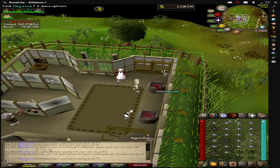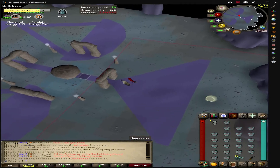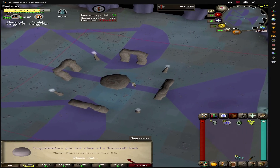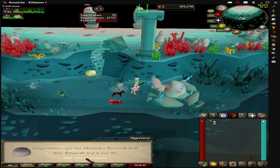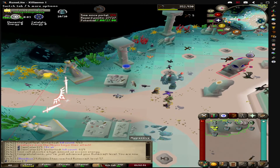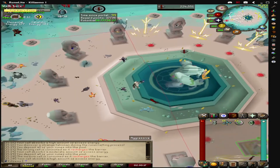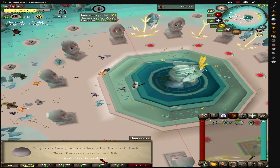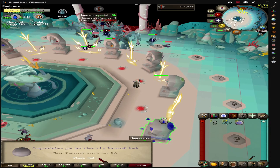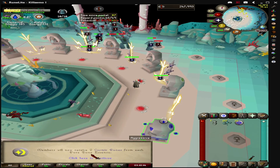After running out of raw food in the bank we decided to head on over to the Guardians of the Rift minigame. While we were there we got 55 runecrafting, then 56 runecrafting, 57 runecrafting as you can see in the chat, and 58 runecrafting.